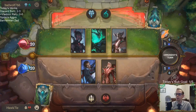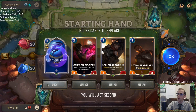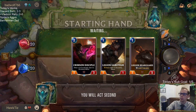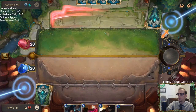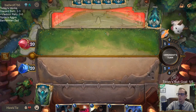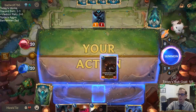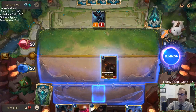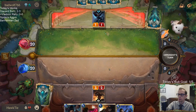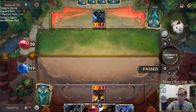Here we go. I never like keeping Relentless Pursuit in the opening hand — always mulligan that card. It's a good card to draw late in the game but it's not something that helps you get ahead early. You need your opening cards to help you get ahead.